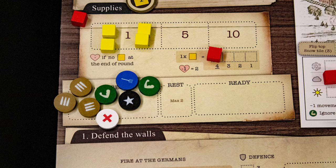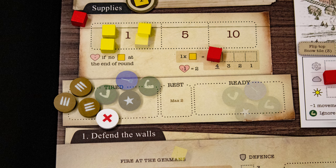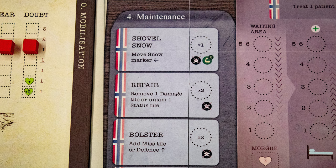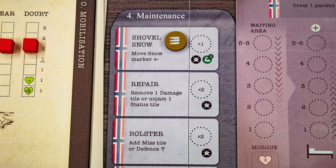If you draw a purple first, recruit the next token drawn. Recruits go to your active pool. On all turns except the first, you will have tired tokens — you may spend supplies to move them to ready. The amount moved per supply is shown here and goes down as the siege progresses.